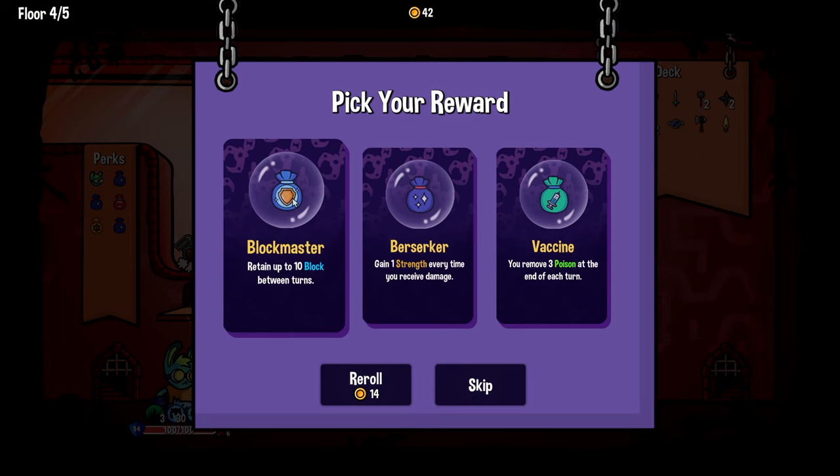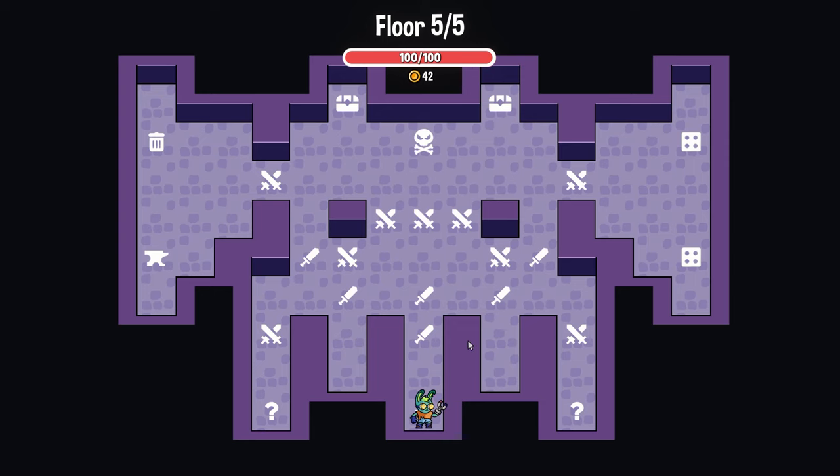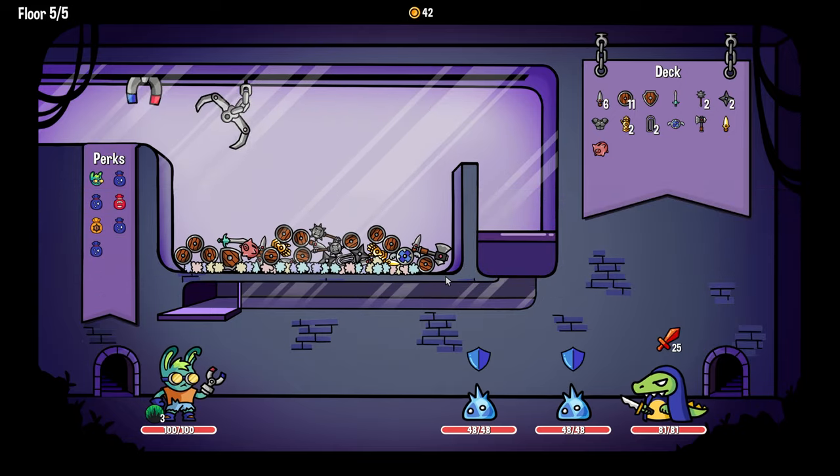'Retain up to 10 block between turns' — that's pretty good if you could stack it. But what about 'gain one strength every time you take damage'? Floor five was the final floor. I don't think they added any more floors, which is probably good — you don't want the run to go too long.